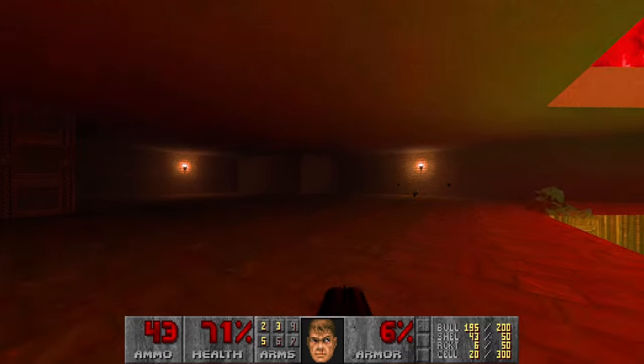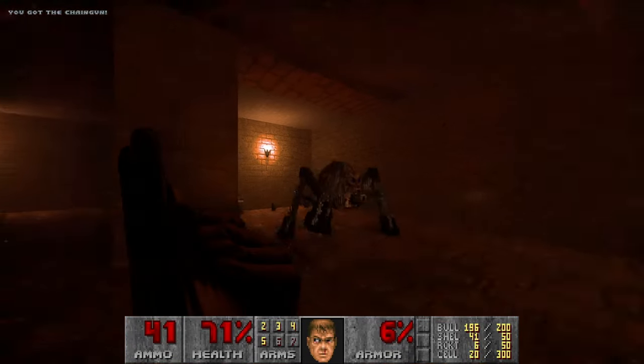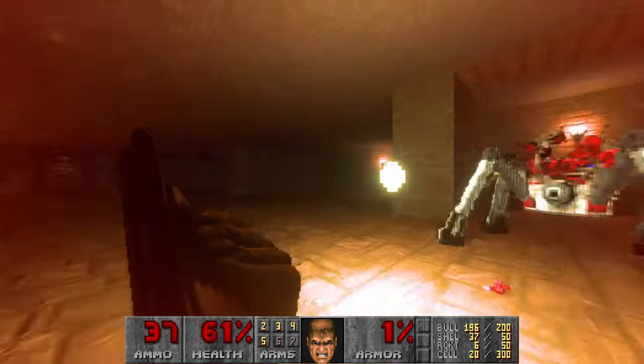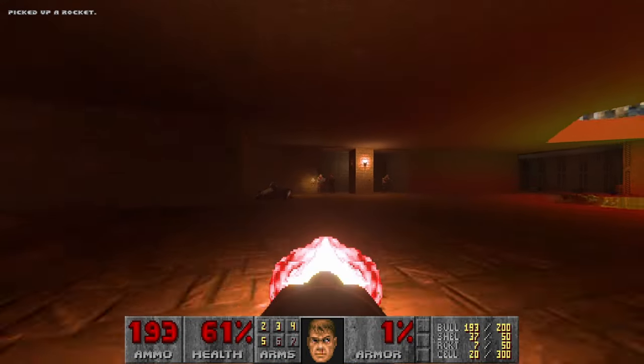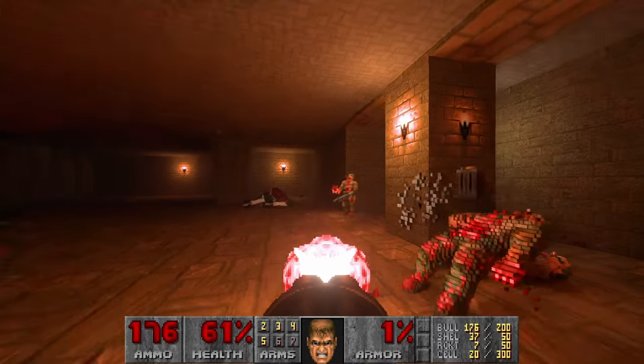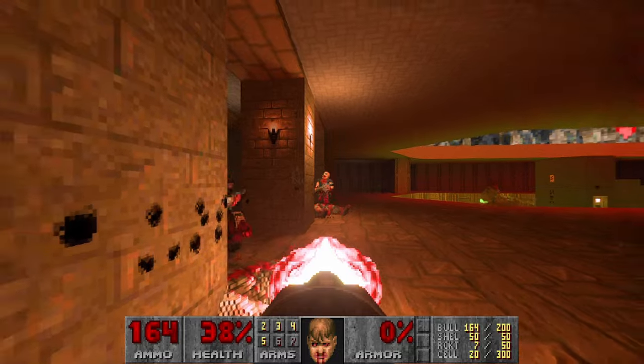Next, let's go grab the chaingun and kill the arachnotron, maybe with the super shotgun to make it faster. And now grab the rockets and kill the hitscanners. And again, this room is dark now. And I'm almost dead, so let's grab some medikits here.